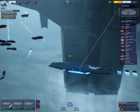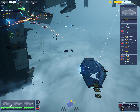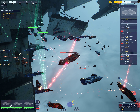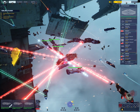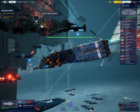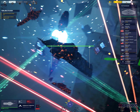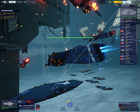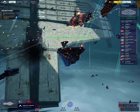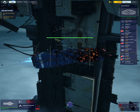Caution fleet — hostile destroyer on the board. Good hit, bring it down. Contact: enemy destroyer. Alert — positive ID on hostile destroyer. Enemy destroyer, position marked.